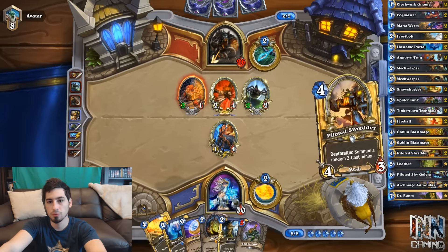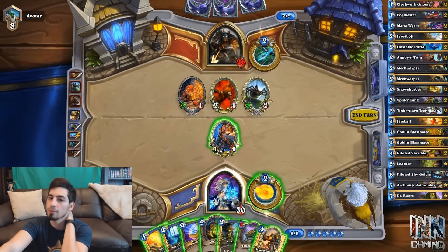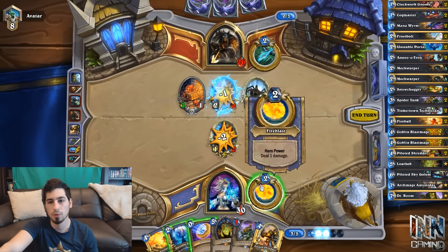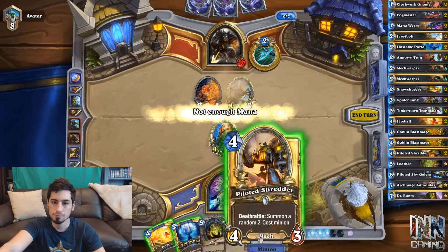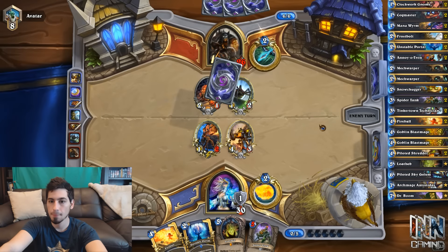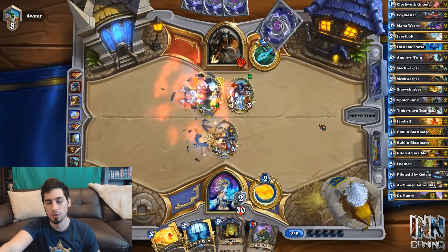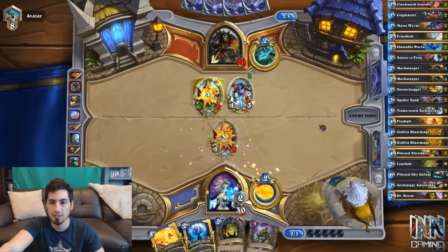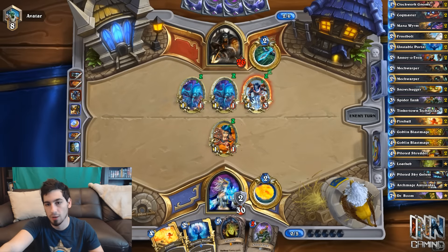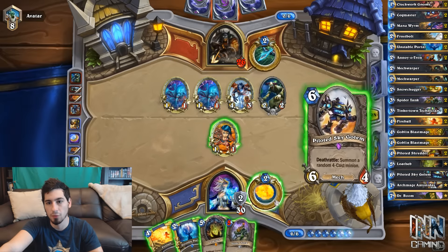He did not go face and he gets a Loot Hoarder to draw another card — wow. I think we Frostbolt into this, swing with our 1-1, coin into a Shredder. Next turn we can Loatheb — having Spider Tank at cost 5 is pretty bad for us. Houndmaster onto something. We want him to attack his spider into our Shredder because we were going to have to make that trade next turn anyway. He hits face — that's good for us, but we get a 1-1 out of our Shredder, which is unfortunate.